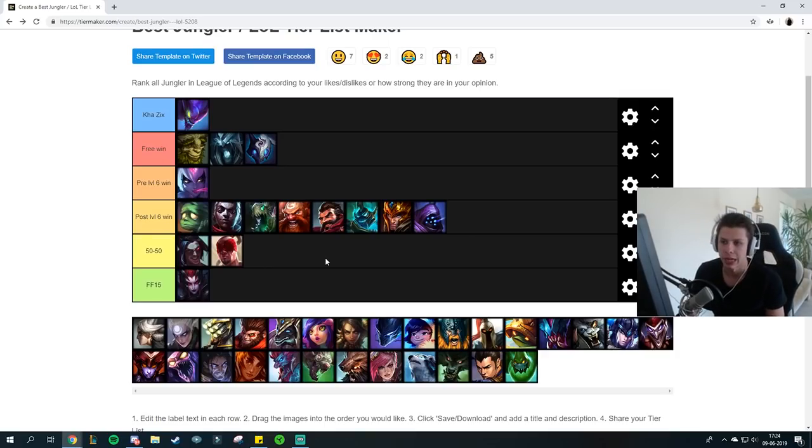Lee Sin is another 50-50 matchup for Kha'Zix. Lee Sin will out-damage you early game because he's a very strong early game jungler. The reason why Kha'Zix doesn't really win post-6 is because if you want to fight Lee Sin you EQ auto him, he kicks you away, you E back on top of him and start doing damage again. Lee Sin has his kick, so if you E to stay on top of him it's really really difficult for Kha'Zix to kill Lee Sin because his kit basically counters you. It's only if you're really, really fed as Kha'Zix and have a big lead that you can one-shot Lee Sin before he gets his ult off.